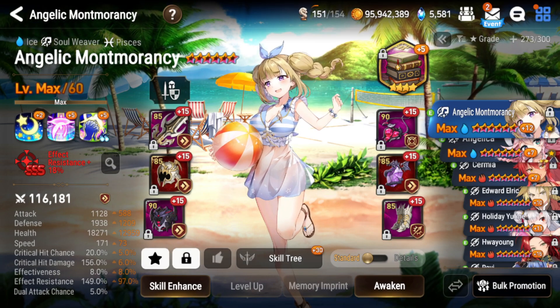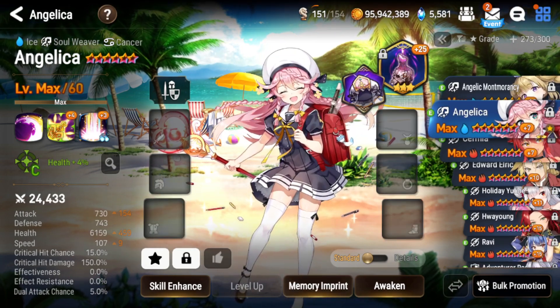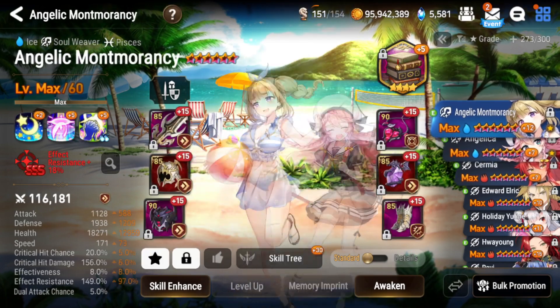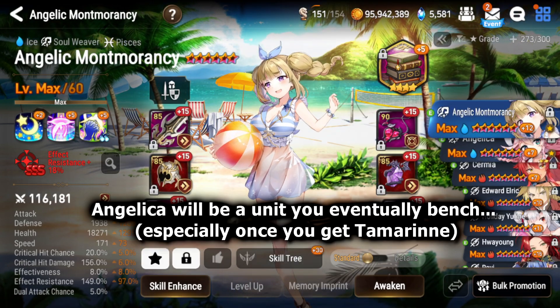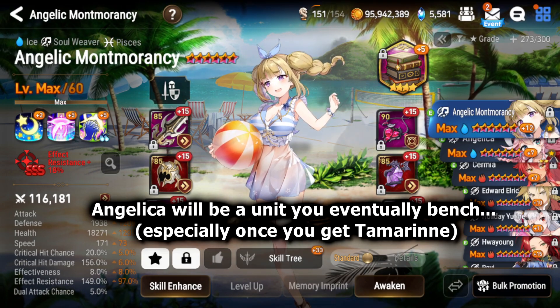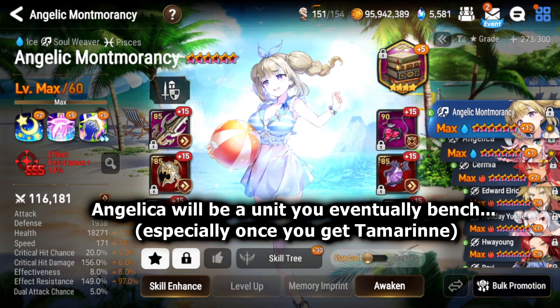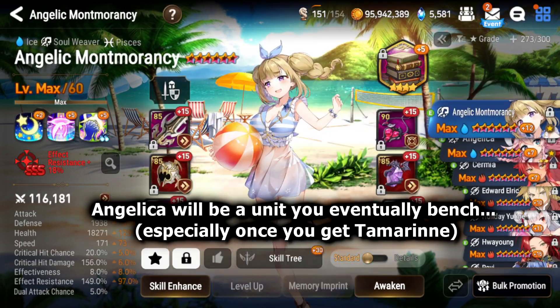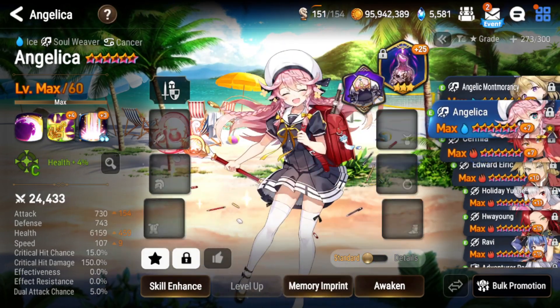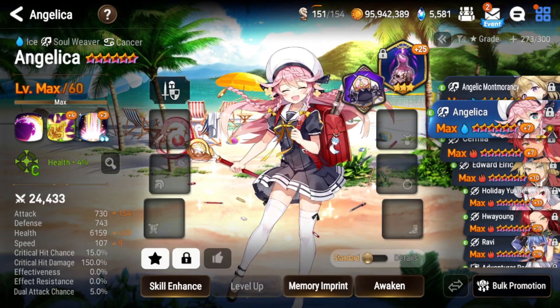Angelic Montmorancy and Angelica are both very good units. You'll notice right off the bat my Angelica is actually ungeared, because eventually you'll stop using Angelica but you'll pretty much always be using Angelic Montmorancy. That said, you still want to know the strengths and weaknesses of both units.